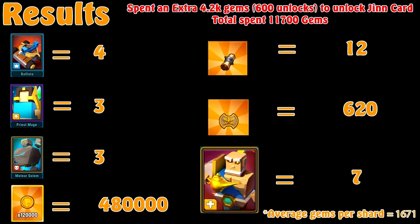Here we have it — here are the results of the entire event, a breakdown of everything we received during this card master event with Djinn as the main focus. For troops: we got four of the rare Ballistas, three Epic Priest Mages, and the same amount for Legendary — three Meteor Golems. I'm very happy with the Meteor Golem amount; it's a good haul for what you hope for in card master when you don't get Djinn every single flip.